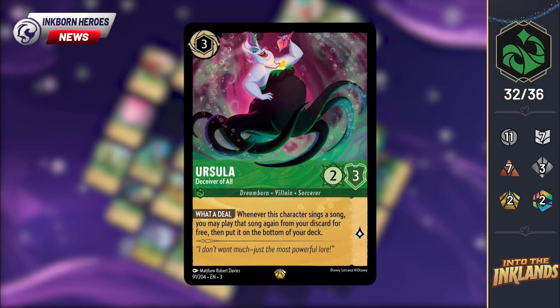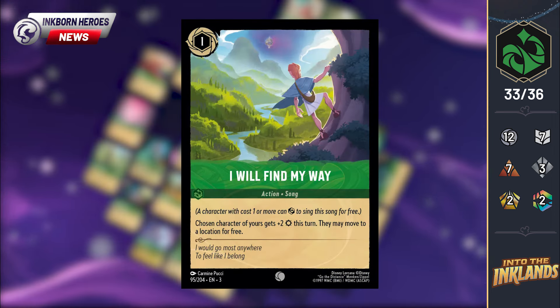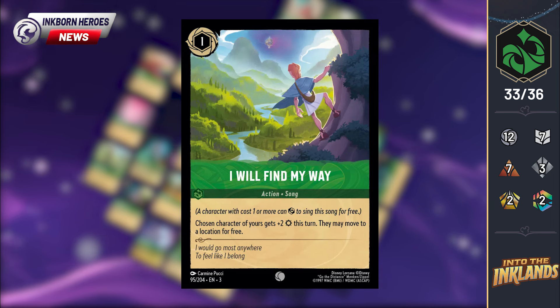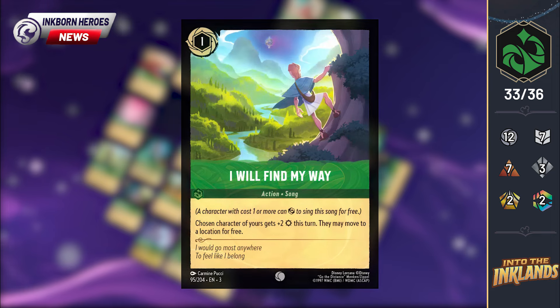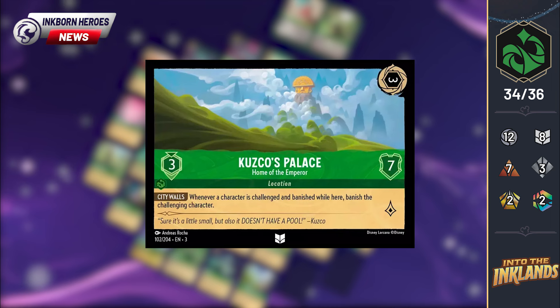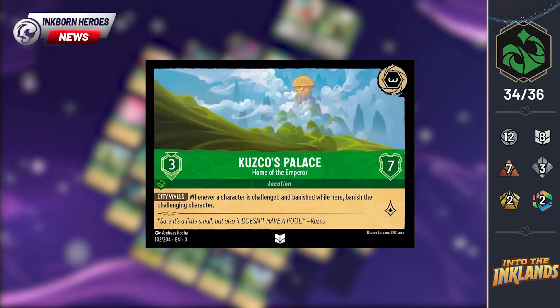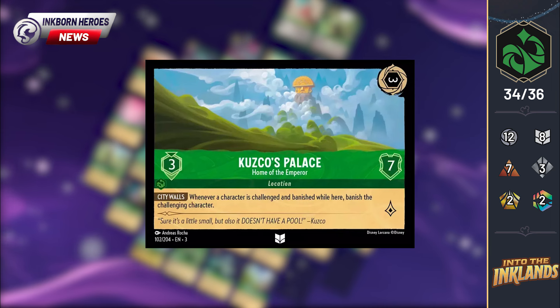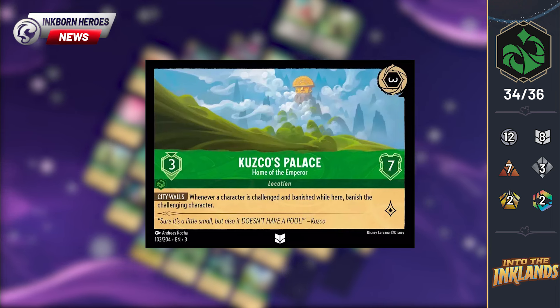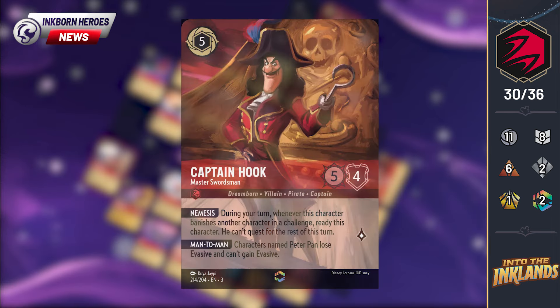We also saw the regular version of Ursula, the final legendary in Emerald. I love the art on both of these cards, honestly. I Will Find My Way is a 1-cost uninkable song. A chosen character of yours gets plus 2 strength this turn and may move to a location for free. In the grand scheme of things, this seems more like a filler card destined to be played in limited formats. Emerald's final location is Kuzco's Palace, Home of the Emperor — a 3-cost uninkable location with 7 willpower, a move cost of 3, and it generates 1 lore per turn. It has the ability City Walls: whenever a character is challenged and banished while here, banish the challenging character. The best locations are the ones that really force your opponent to deal with them first, and with an ability like that, Kuzco's Palace certainly fits the bill.